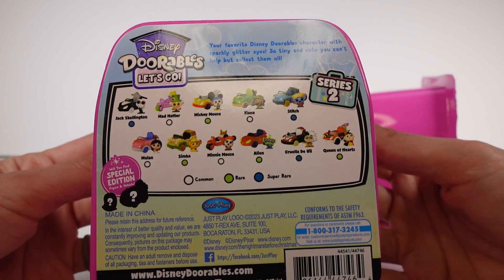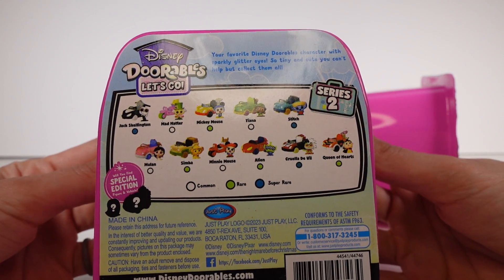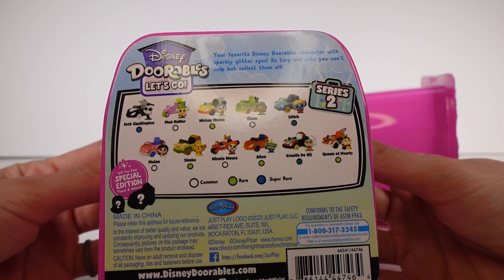So we've got Jack Skellington, Mad Hatter, Mickey Mouse, Tiana, Stitch, Mulan, Simba, Minnie Mouse, Alien, Cruella DeVil, and Queen of Hearts.